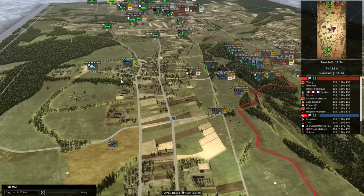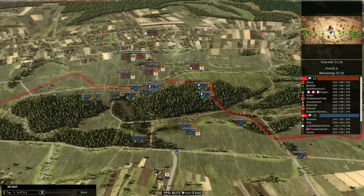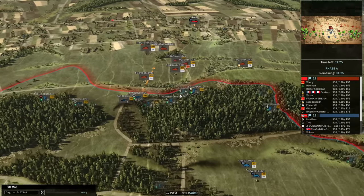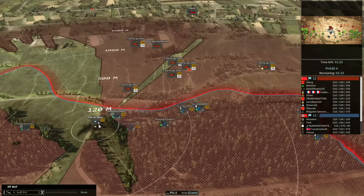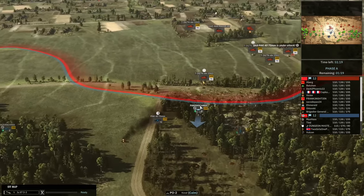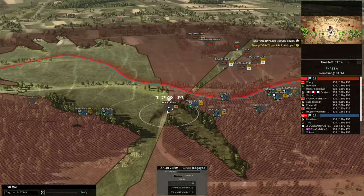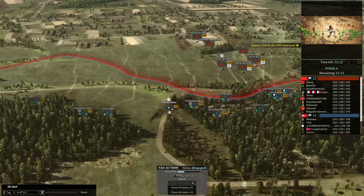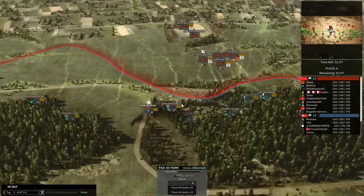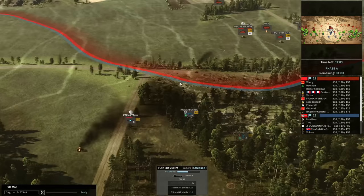I'm finally bringing in my AA now that I have the extra cash. That should stop the recon information from the PO2 and let me get my Pak 40 forwards without it being spotted too easily. I'm going to find another T-34 kill here. Having the T-34s engage the Pak 40 at this range isn't terrible, but that was an awful miss — at that range the Pak 40 should not be missing.